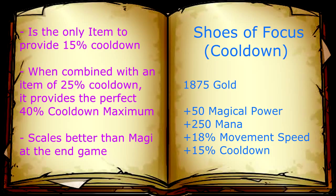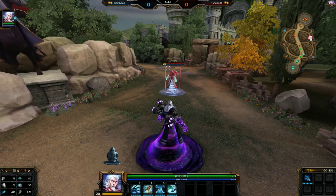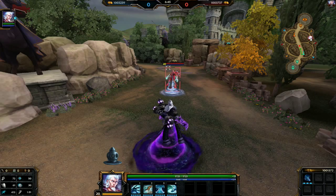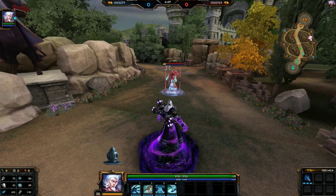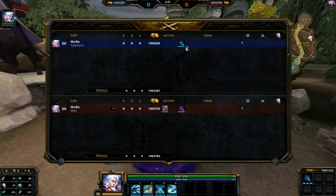As for Shoes of Focus, it is the only mage item that provides 15% cooldown. Combined with Chronos Pendant or Breastplate of Valor it provides maximum cooldown for your abilities which is 40%. For a one-on-one joust I would always recommend cooldown as your boots of choice. My opponent Hboah has Shoes of the Magi and I have Shoes of Focus.